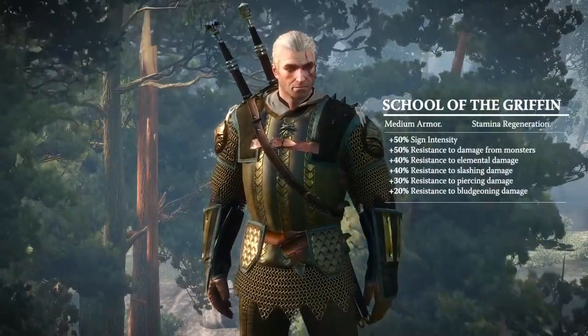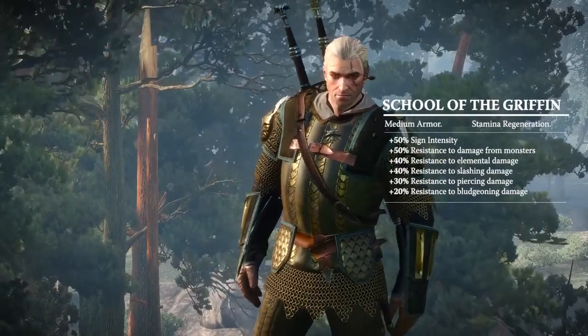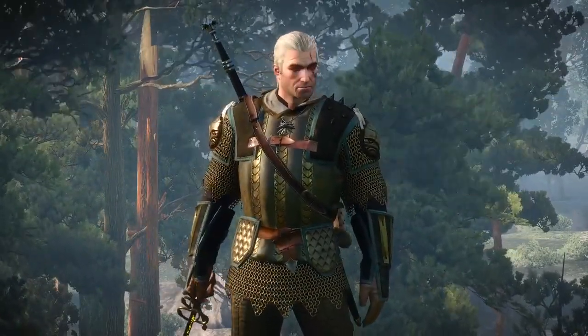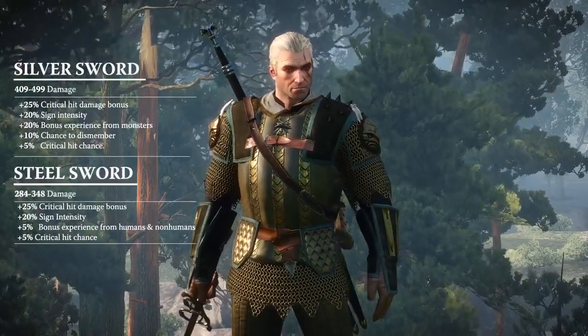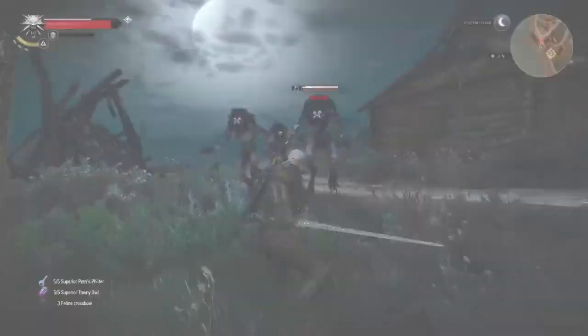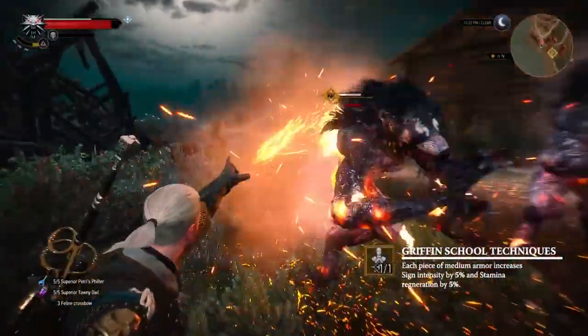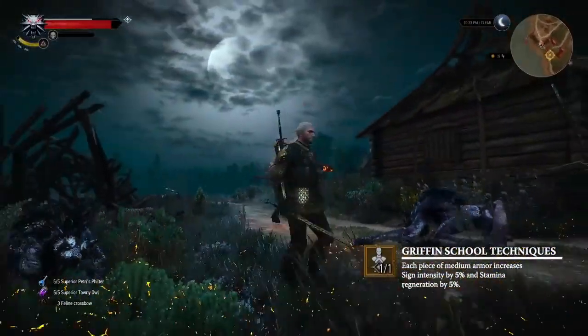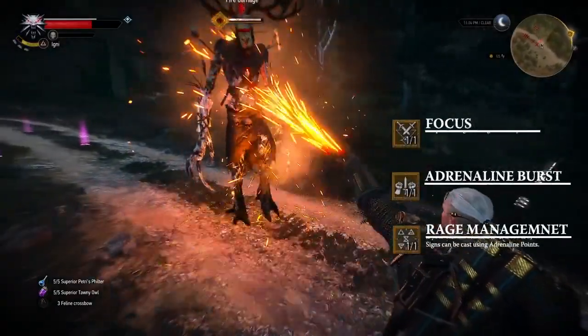The School of the Griffin — my favorite. This medium armor set provides a 50% bonus to sign intensity and resistance to damage from monsters. The Blades of the Griffin provide an increase to critical hit damage and sign intensity. For those who enjoy enhanced magical capabilities, the technique of the Griffin School maximizes the effective power of signs.